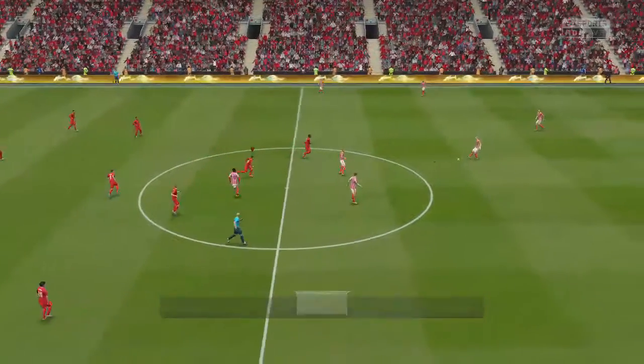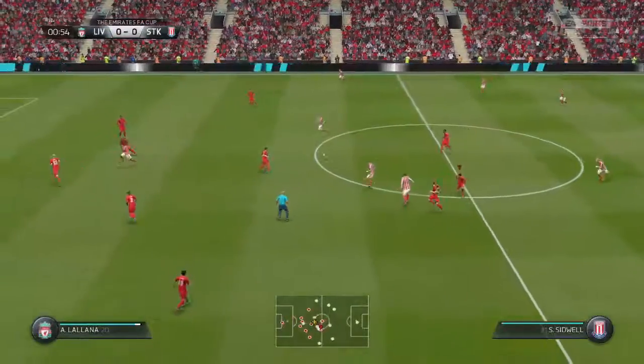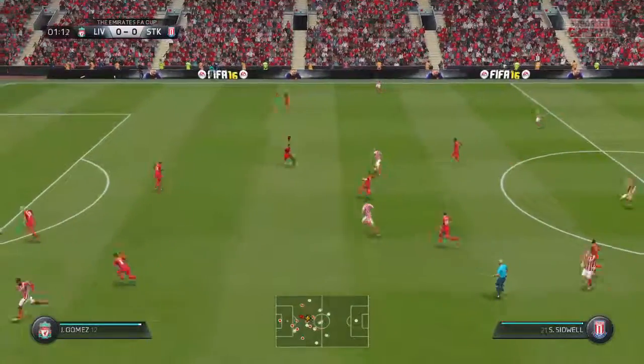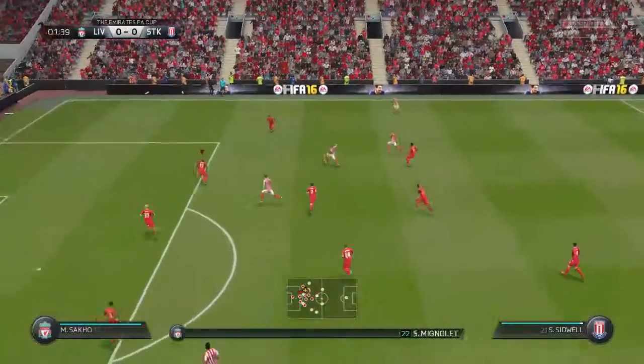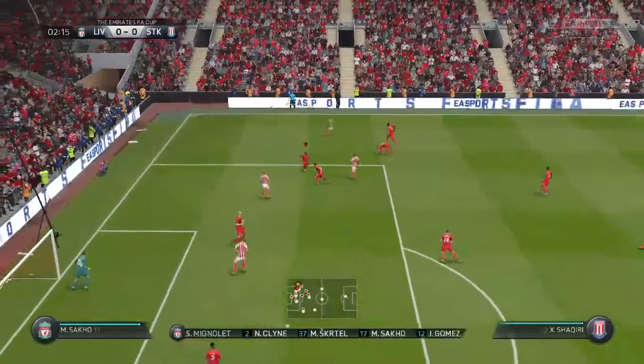Ball on the centre spot, and that tingle of excitement comes with the FA Cup. It is special, and every player wants to get an early touch, settle themselves down. This is the Liverpool side. Simon Mignolet starts in goal. Mamadou Sakho plays with Martin Skrtel in central defence.